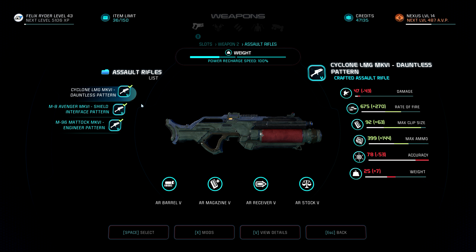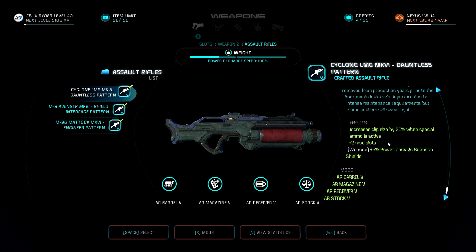Here we have the Dauntless Pattern Cyclone LMG. You can see the power-ups I have for this - you can pause the video and watch if you want. I'm so excited about my crafting! What I've done here is increased the clip size by 20% when special ammo is active. I've figured out that I have a whole lot of money and a whole lot of special ammo, so I think this will give me quite the bang for my buck. I'll try to almost always have some sort of special ammo active.